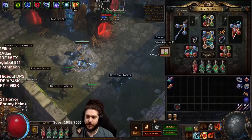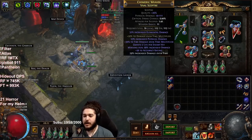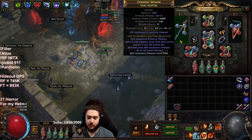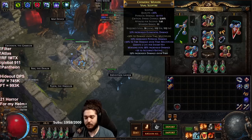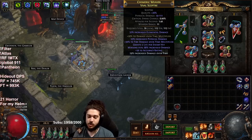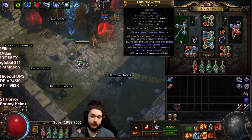Alright, let's talk about gear. I'm going to try to frame this around entering maps and going into red maps, and I'll try to give two variants for each piece. Starting with the weapon — I think my weapon is a perfect example of this.